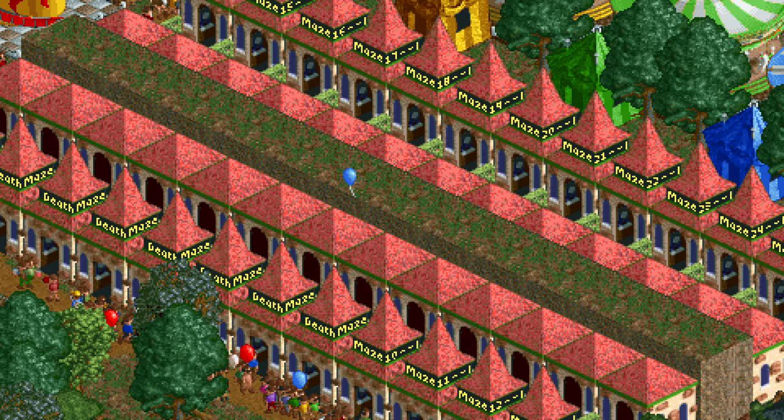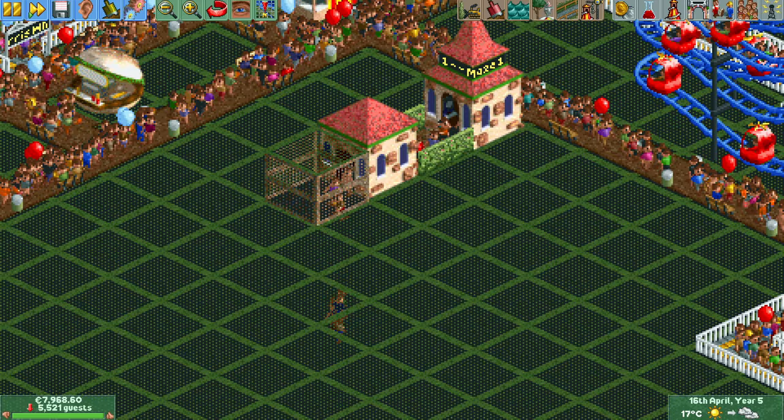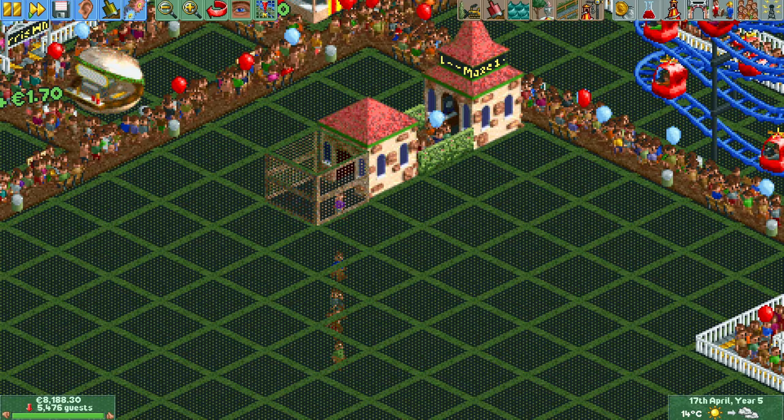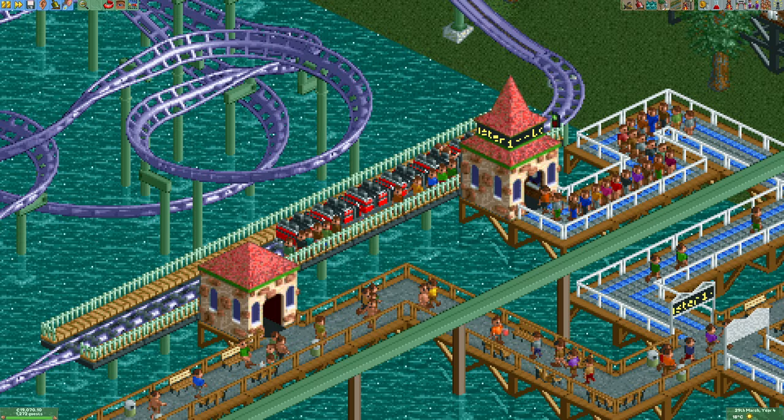The tiny maze is useful for another thing: removing guests from your park without technically killing them. If you raise the ground in front of the exit, the guests will exit into the void and quietly disappear without dying, so it doesn't lower your park rating. This makes room for new guests in your park without having to resort to things like closing the park.